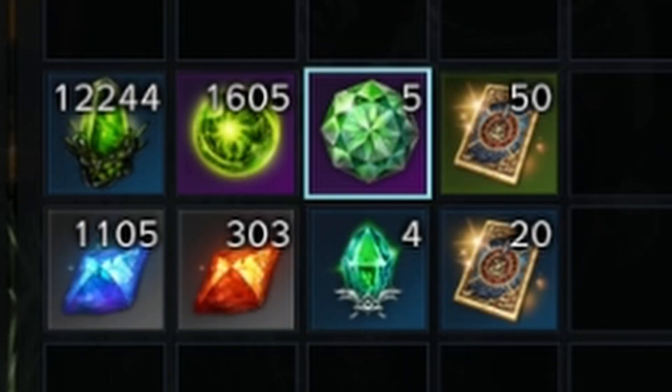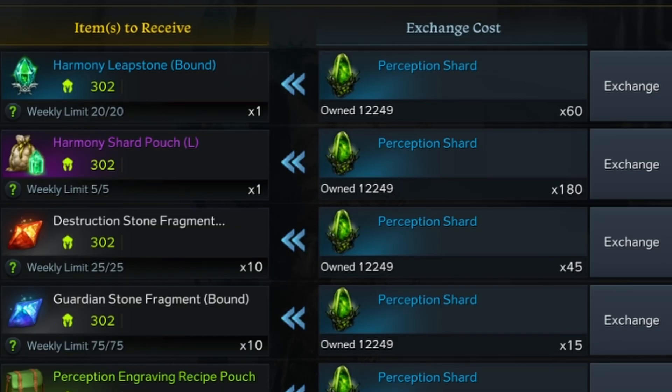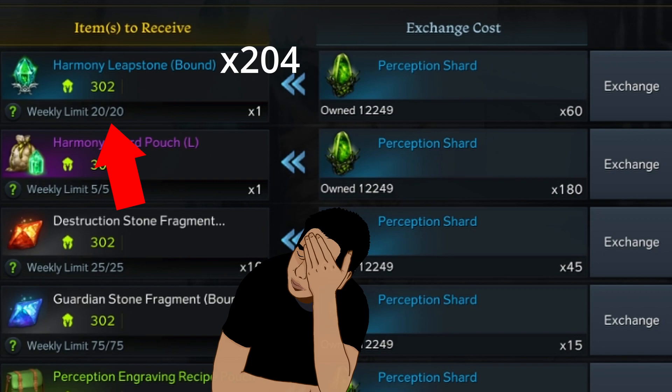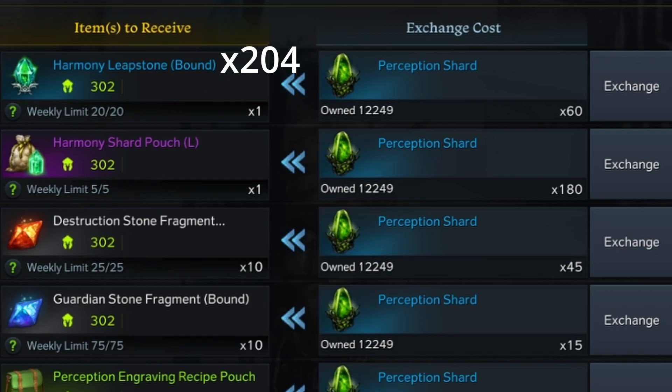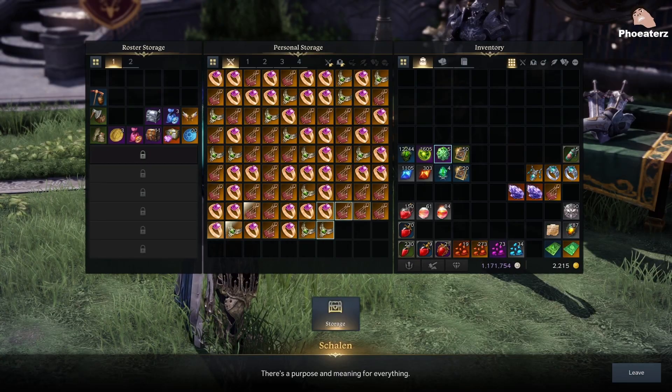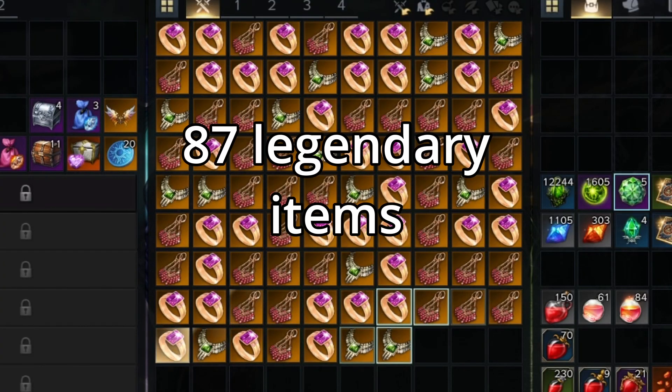This is the loot that I gathered in all 50 runs. You can exchange these 12k shards for 204 leap stones if it weren't for the weekly limit — and to be honest, I didn't notice the limit when I started these runs. Oh well. At least you can exchange the 1600 crystals for 64 pieces of jewelry with no limit. Also, I received 47 pieces of legendary loot, which included rings, earrings, and necklaces.